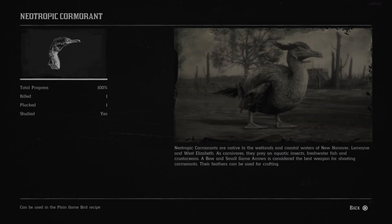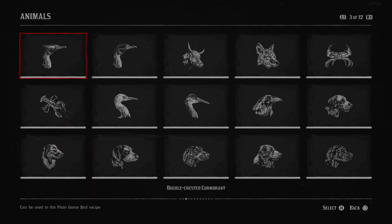Neotropic Cormorant. Neotropic Cormorants are native to the wetlands and coastal waters of New Hanover, Lemoyne, and West Elizabeth. As carnivores, they prey on aquatic insects, freshwater fish, and crustaceans. A bow and small game arrows is considered the best weapon for shooting cormorants. Their feathers can be used for crafting. I remember thinking that because they are neotropic, that they would only be found in Guarma — which they do not. Not in Guarma, in New Austin, I mean.